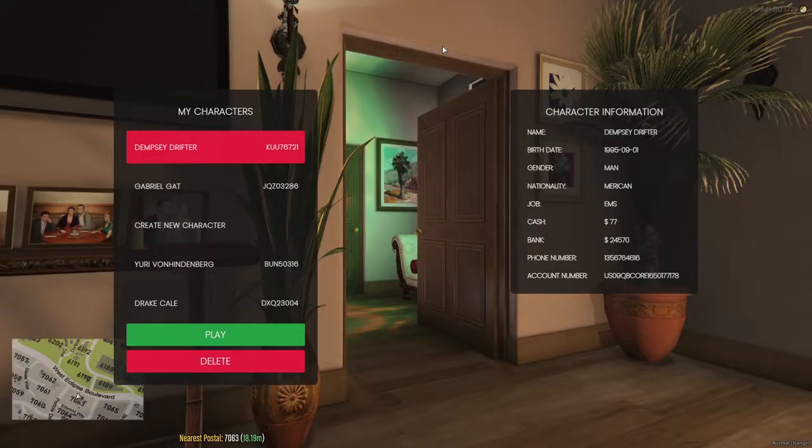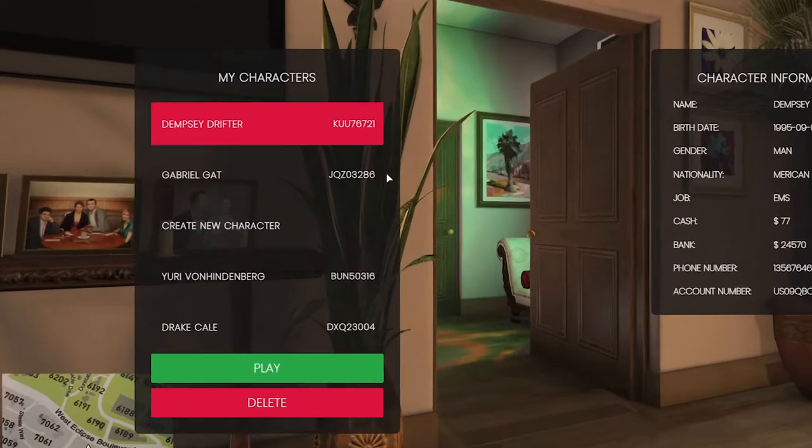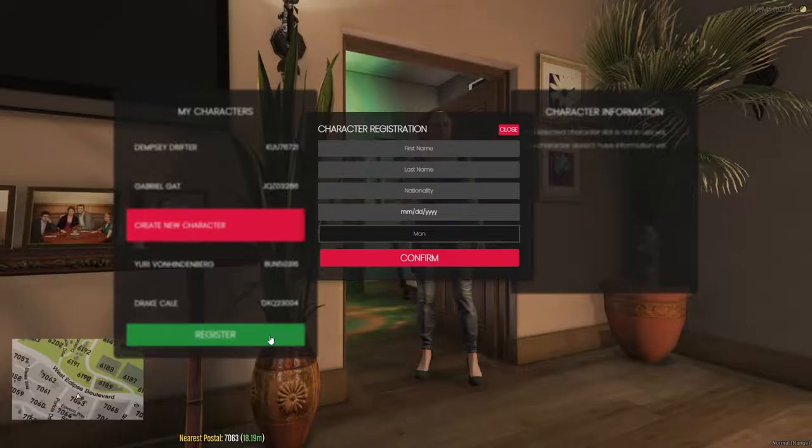We start here when you first join the server — the character creation section. Click on create new character. From here, you select your name and nationality. Make sure it's all one word.